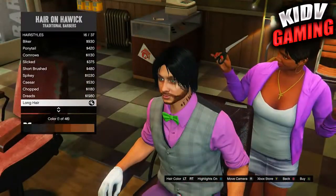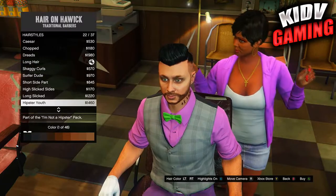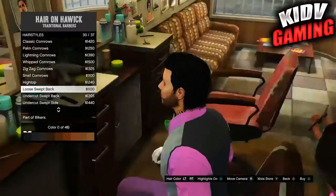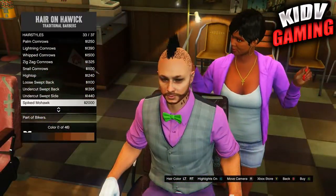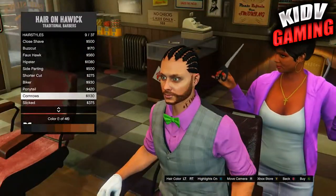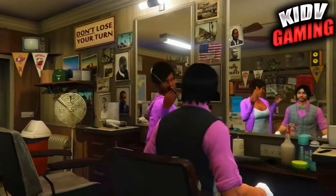At the barber shop, go to hairstyles and pick the slicked back hair. It's just a pretty standard slicked back hair — find the slicked hair option.